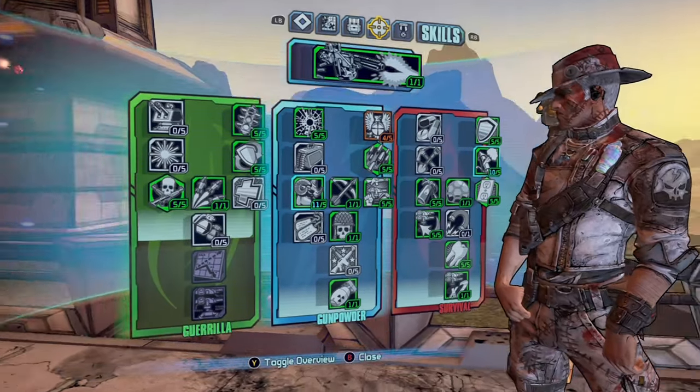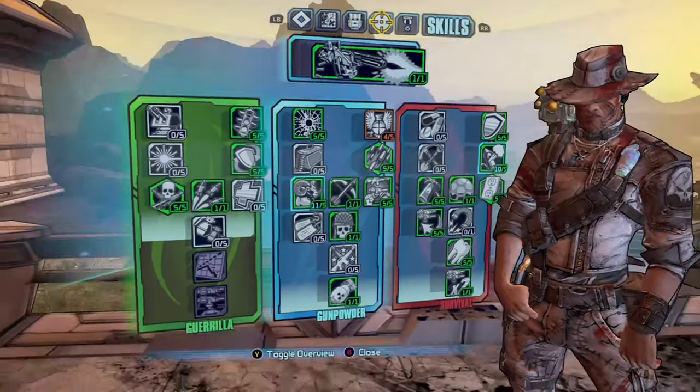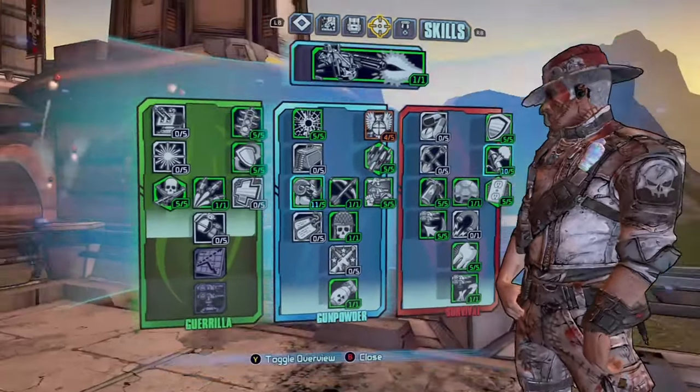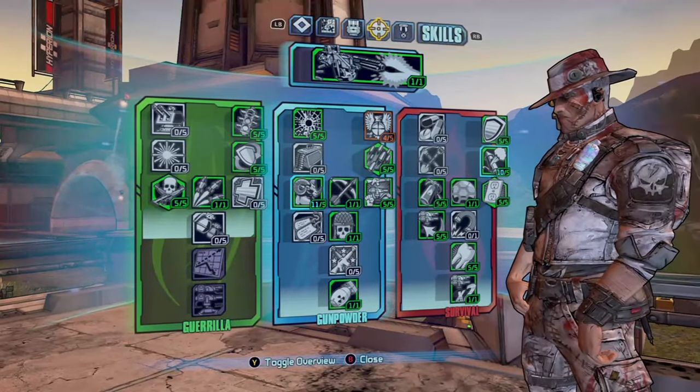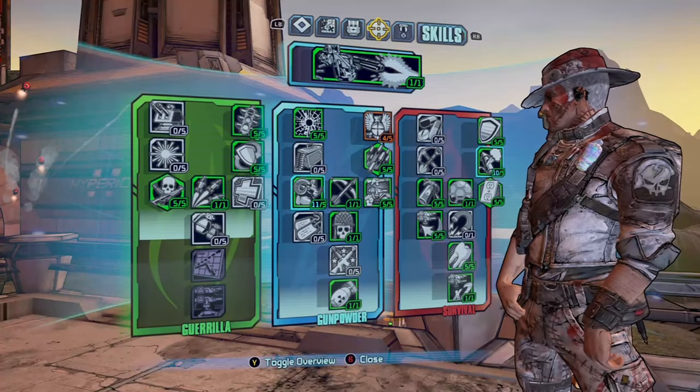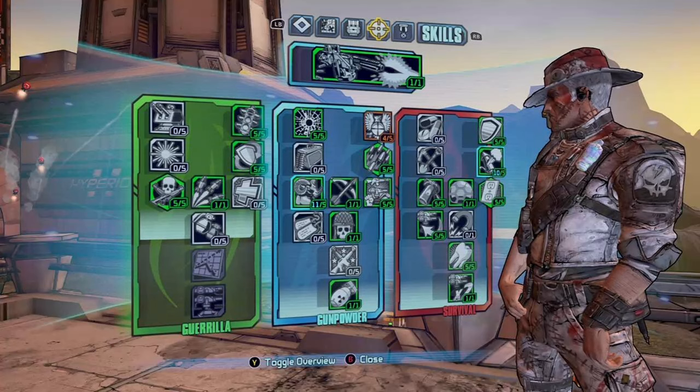For the build spec, I'm not going to go into every individual skill — I feel like it's pretty obvious why I picked what I did, but if you have any questions feel free to ask below. I will say that I did not get the slag turrets because, like I said with the Slagga, it's just really not necessary. I would much rather go deeper into the right tree so that I can get Grit and Gemini, because those are just much more useful for the build.